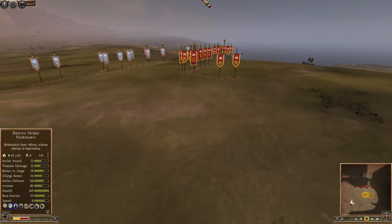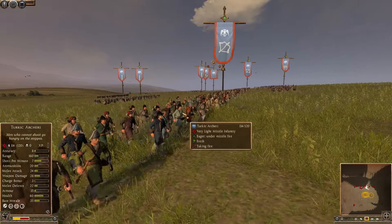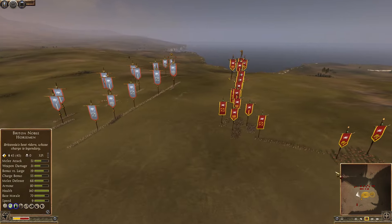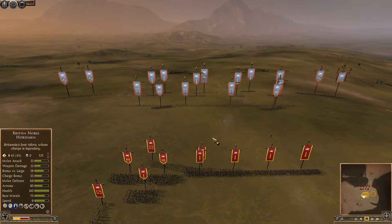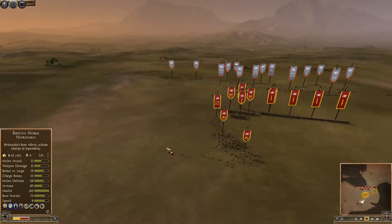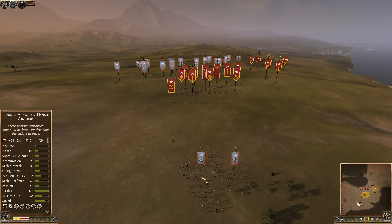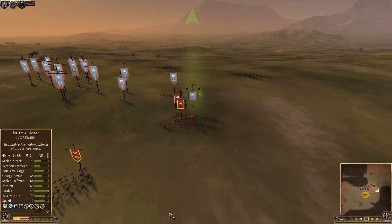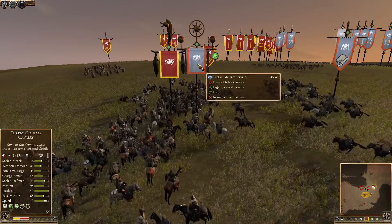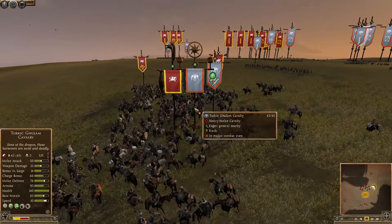Horse archers are the bane of a crusader or western army facing an eastern one — so able to harass and run away before any repercussions. A few Turkic archers are being shot down already, but not too many; the longbows don't seem very accurate. There are only about three bow units for England against four for the Turks. The Turks have already lost an archer unit to missile fire, and overall the Turks are losing this fight early on.